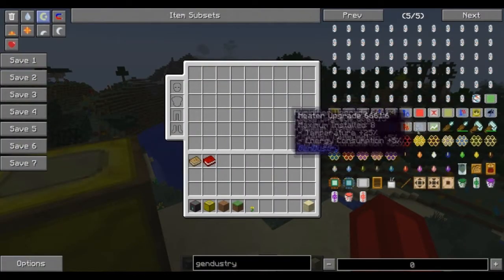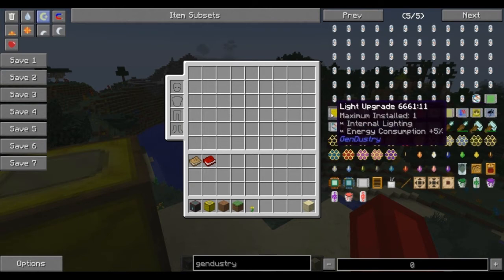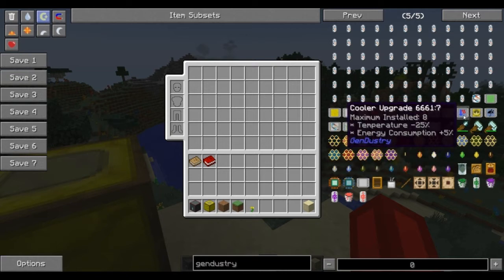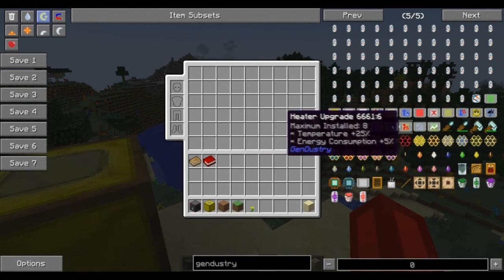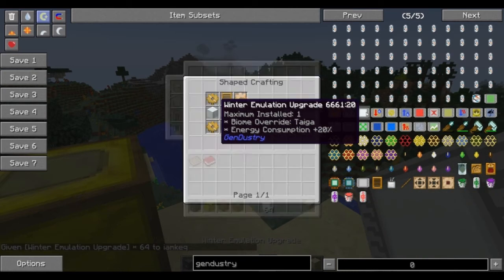Some of the other upgrades: you can make it so they work during the rain, the light upgrades make them work during the night, you can bring down the temperature if you need to, and there's a lifespan upgrade. These things are really awesome to have and they're relatively cheap to make.